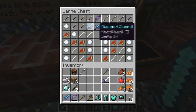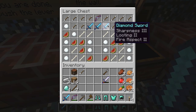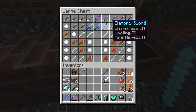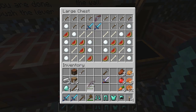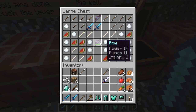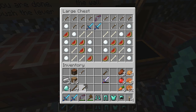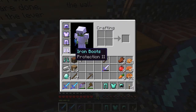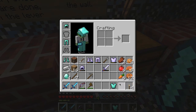Fire Aspect. Sharpness. Smite. Sharpness. Looting. Fire Aspect. I don't really need Looting that much. Fire Aspect — Sharpness 3. I'll take this one with me. And what's this one have? Flame. Punch. Power. This one has Punch, Power, Infinity — I'm going to keep you. I'm going to quickly put this stuff on instead.